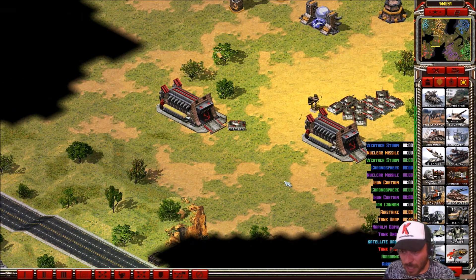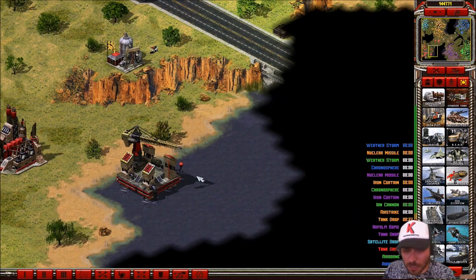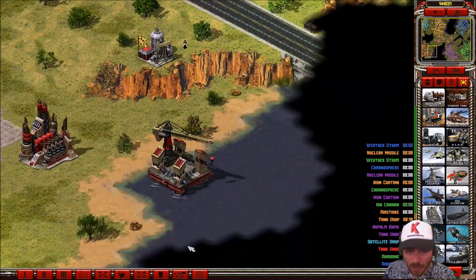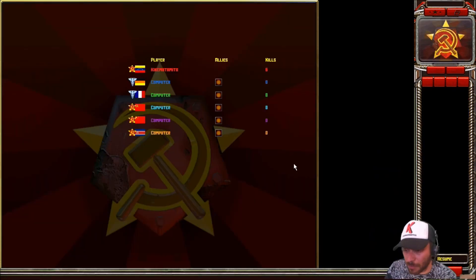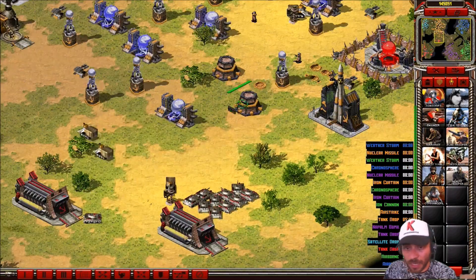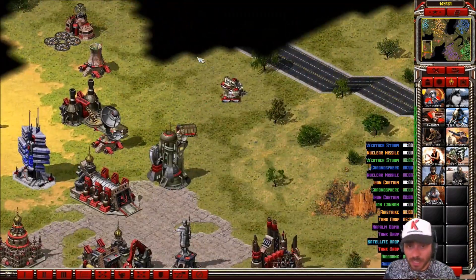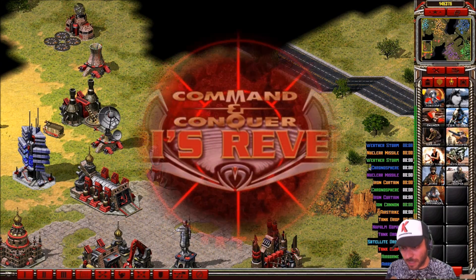That covers the special units from Venezuela. Maybe someday I'll do a video on special buildings for all Soviet factions. The rest of the units are the same as Russia, China, North Korea, or Venezuela — the standard units are shared. And that is all, people. If you want to see these units in action, I'm gonna make a match with Venezuela.